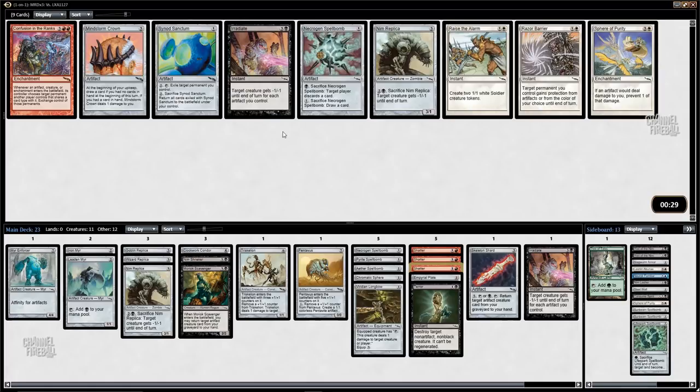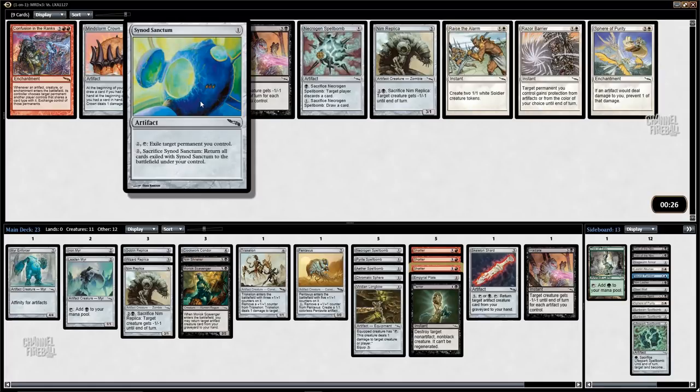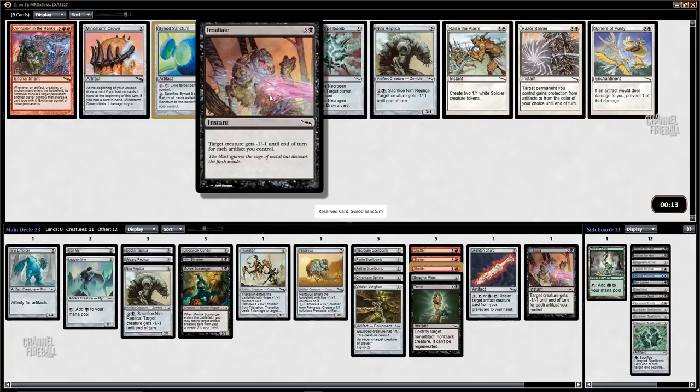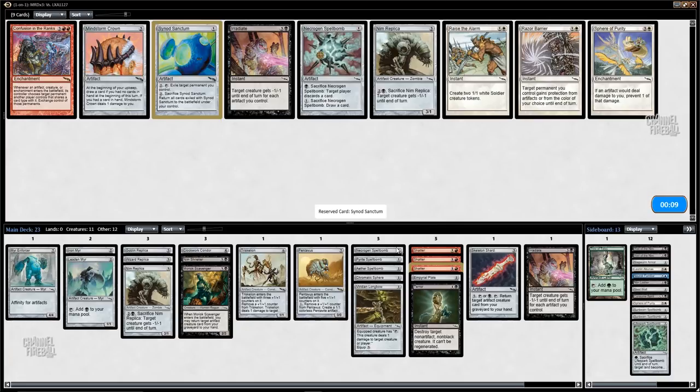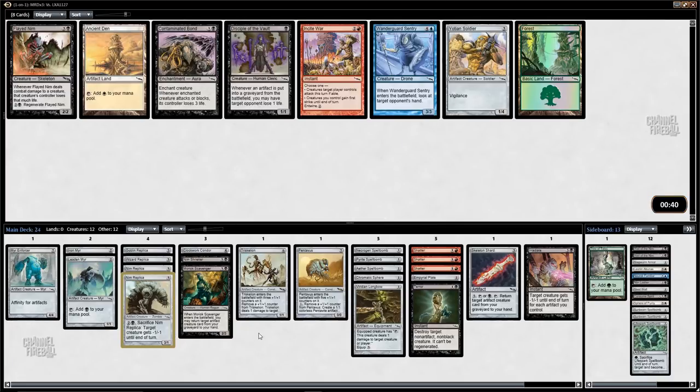Actually a bunch of decent playables here. Synod Sanctum is a card I think is underrated — you can hide your Pentavus, your Triskelion, or your Moriok Scavenger — all your key playable cards — in there. Another Irradiate, don't really want that. Don't want another spellbomb. Another Nim Replica is fine — I just want more creatures, and Nim Replica is just a decent one.